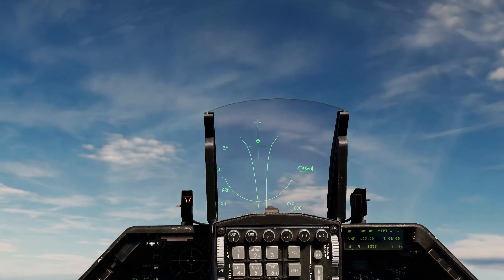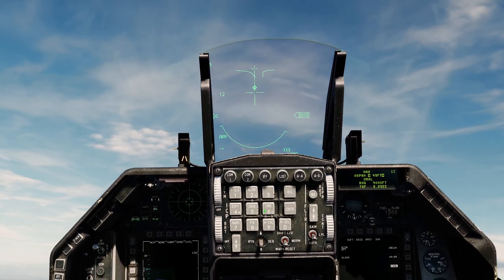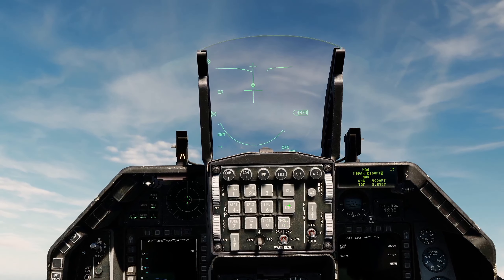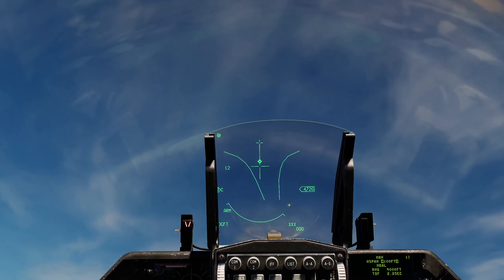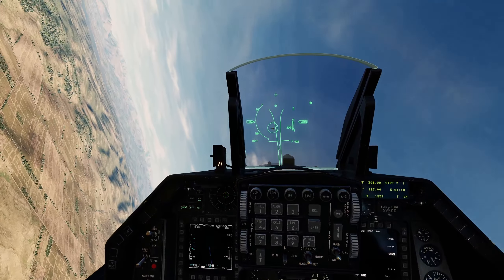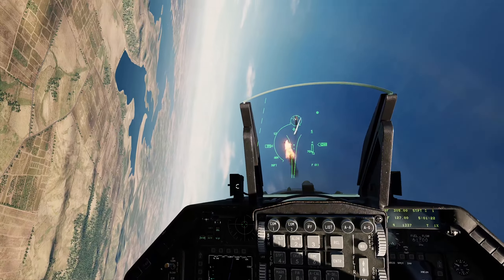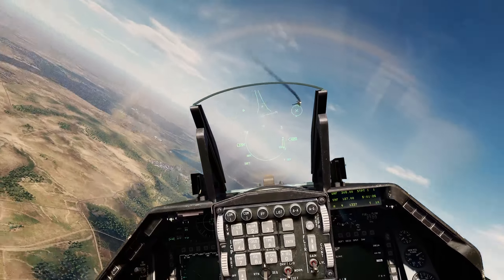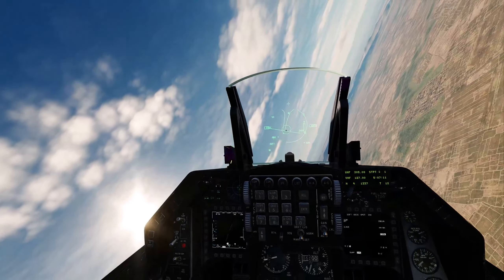Hedefin kanat açıklığını ICP'den LIST sonra 5'e girip değiştirebilirsiniz — mesela 49 feet yerine 100 feet yazıp enter yaptığınızda Funnel'in nasıl genişlediğini görebilirsiniz. F-16 kolaylıklar uçağı; öndekine çakabilmeniz için türlü hesaplar yapıyor, gerekli bütün işaret ve sembolleri size gösteriyor ve işinizi kolaylaştırıyor.